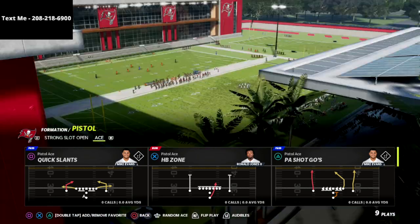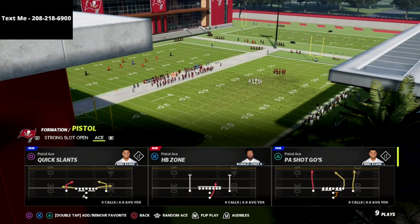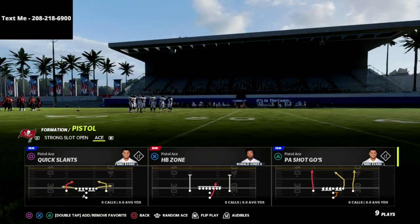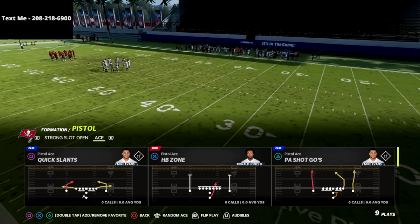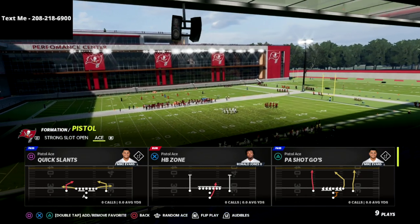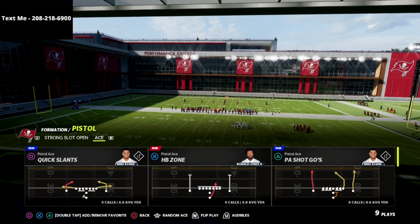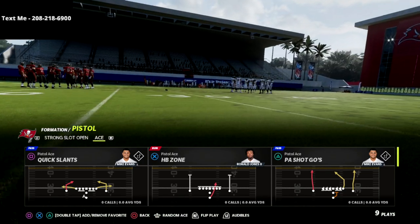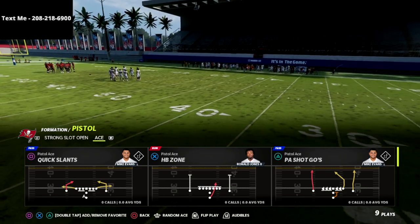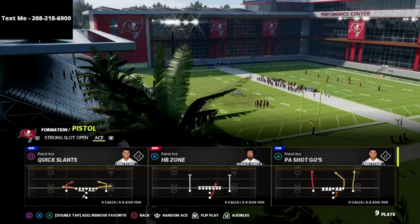Before we do, I want to let you know about my text message membership. It's a way that you can get Madden 22 offensive and defensive eBooks completely for free. All you have to do is text me — text the word Madden to my cell phone number, which is 208-218-6900. I've got a picture of that number at the left of the screen and also down in the description. We release new guides every single Friday throughout the course of the Madden 22 season.